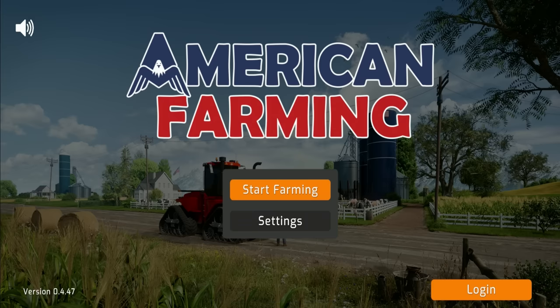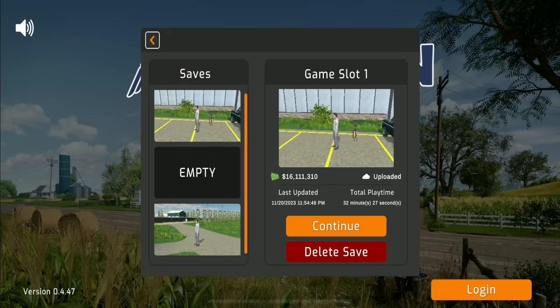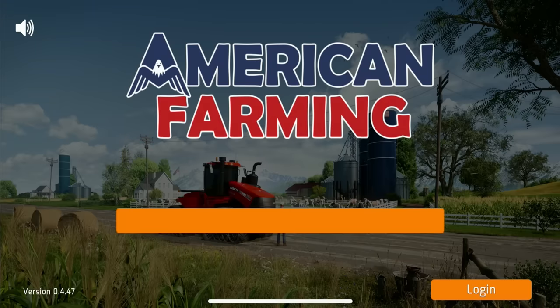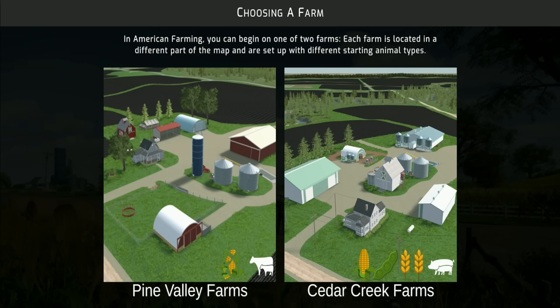When you first load up the screen, hit start and then choose a save game. We'll look at that in a minute. Choose New Game and this is where you'll make your choice. You can do silage with cows or with pigs, you can do corn, beans, or wheat - whichever one you choose is what you'll get to do.